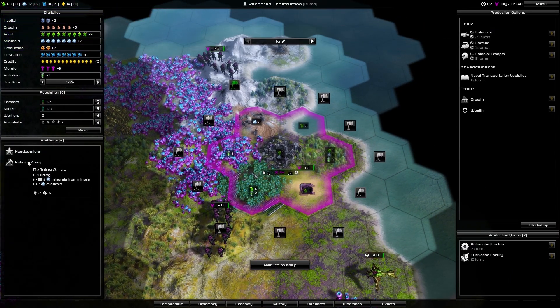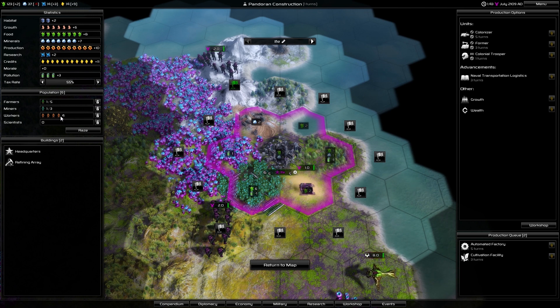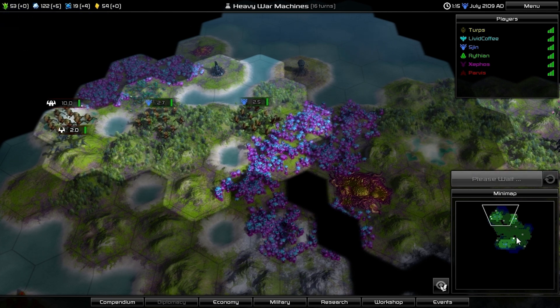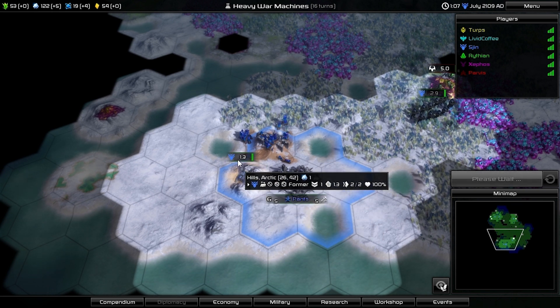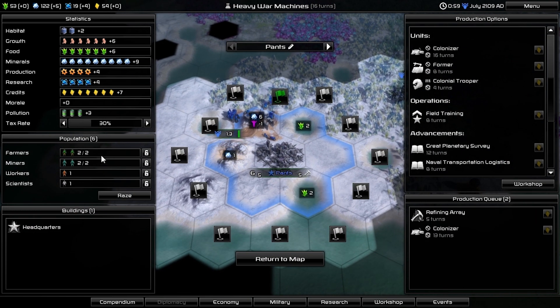Built a refining array - it's the first building I've built. I'm two turns away from that, and then the next thing I'm going to build is a factory to get my production rolling. Coast is good because it gives you farm tiles. You can't develop them sadly, but you get two food which is nice for early on. Most of the tiles around my city don't actually give me anything. You've got to improve them with your former. They won't give you anything until you have the population to work them. Unless you're actually moving those people to farmers or miners, they won't use them.